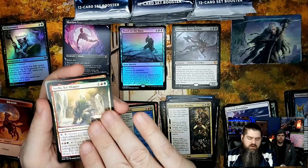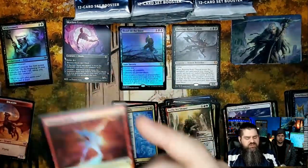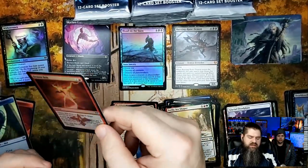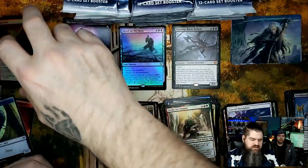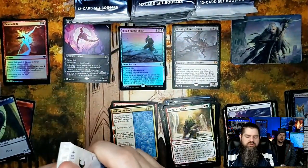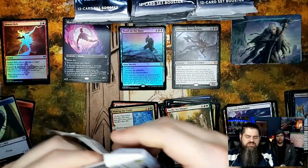Zavala Ice Shaper is a pretty cool uncommon. Demon Bolt — this is the third foil Demon Bolt I've opened! It's a cool foil, I like how the foiling works in this one. It's a common, but it's crazy that all three set boxes I've opened have had it. And we got another set card!